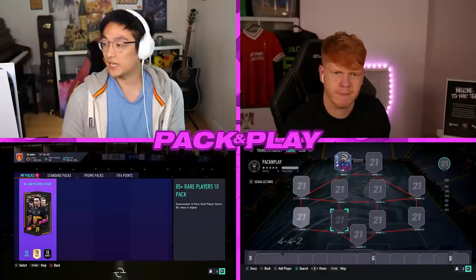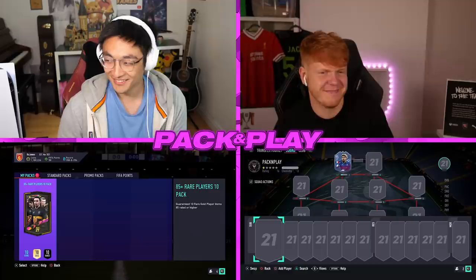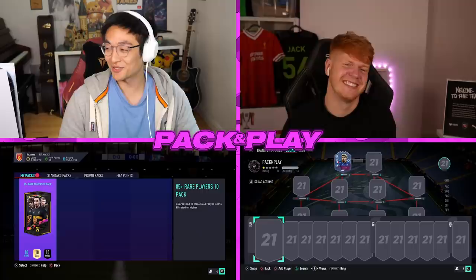The packs that we're going to be doing today are 85 plus times tens. It's going to be a very quick fire episode — we're going to be smashing out one of these packs and then using all the players in them on Max Kemp as per. So you basically want to have one goalkeeper, but you also don't want more than one goalkeeper, or no goalkeeper — that's also very, very bad.